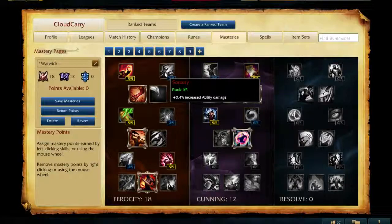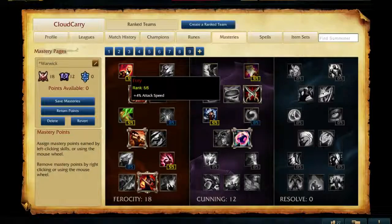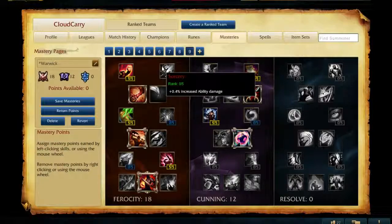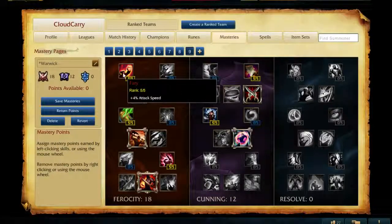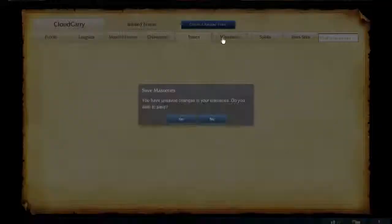Decision factors up here: Sorcery is not really that relevant. There are only two castable abilities on Warwick, so it's not really worth it. The extra attack speed is nice and it's noticeable when you don't have it, so you go Fury. Let me just talk about Runes really quick.